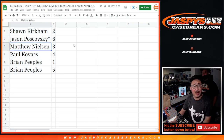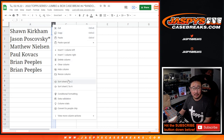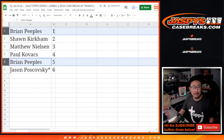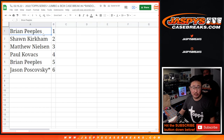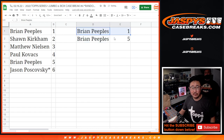Sean with box 2, Jason with box 6, Matthew with box 3, Paul with box 4, Brian with boxes 1 and 5. And Brian, since you have box 1 and 5, we're going to do yours first - both of yours first. And then we'll go Sean, Matthew, Paul, and Jason. So let's start printing these out. This is random box 4. We've got another random box break, number 5, coming up directly after this.